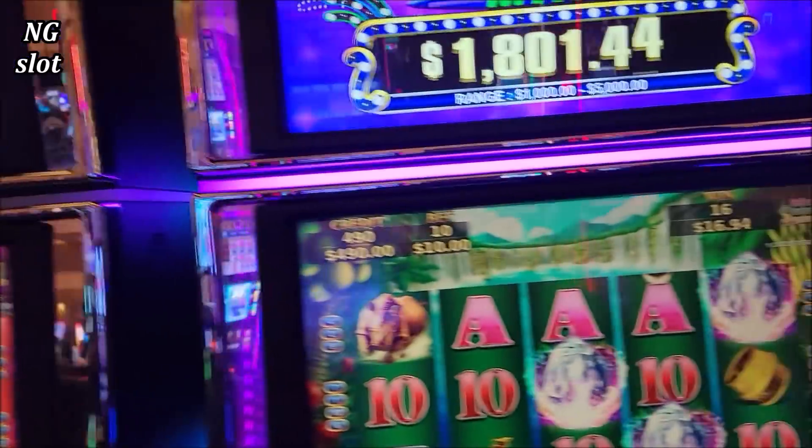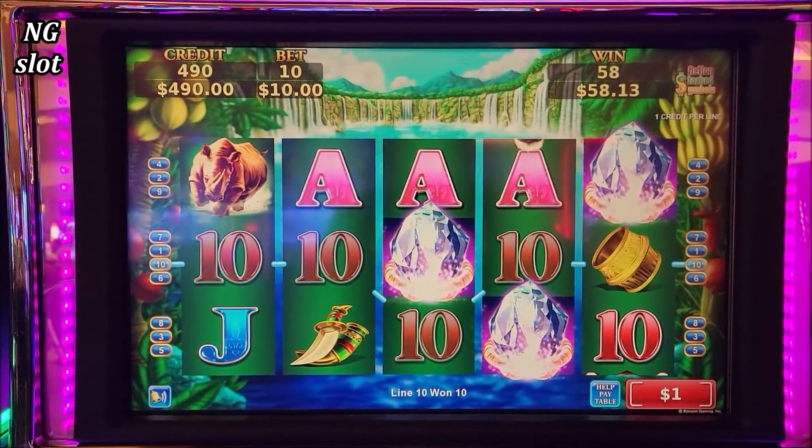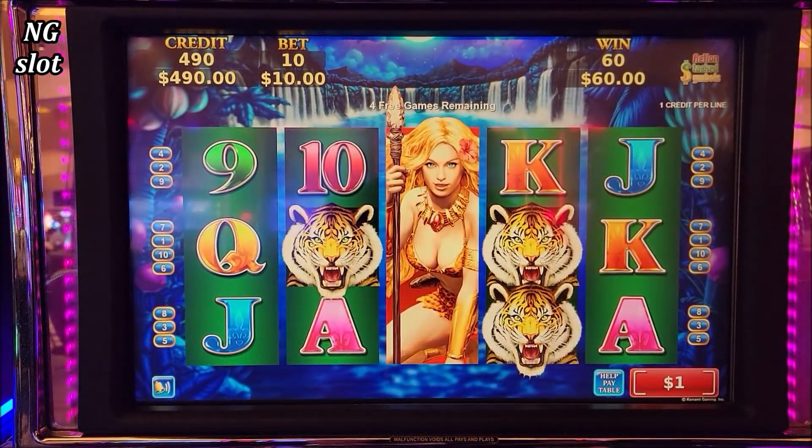Guys, while I was waiting to get a jackpot, I got a $10 bet on this one. I put $400 on this machine and started getting $10 bets. So we have over $490 there in the machine. Let's see what's working.